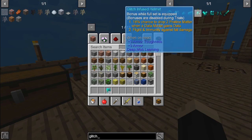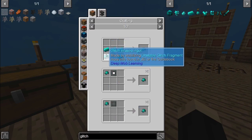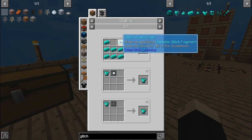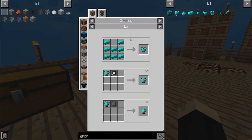The actual recipe for them is just the standard layout — helmet, chest, legs, and so on. But for that, we need glitch infused ingots, and that takes a couple of steps.